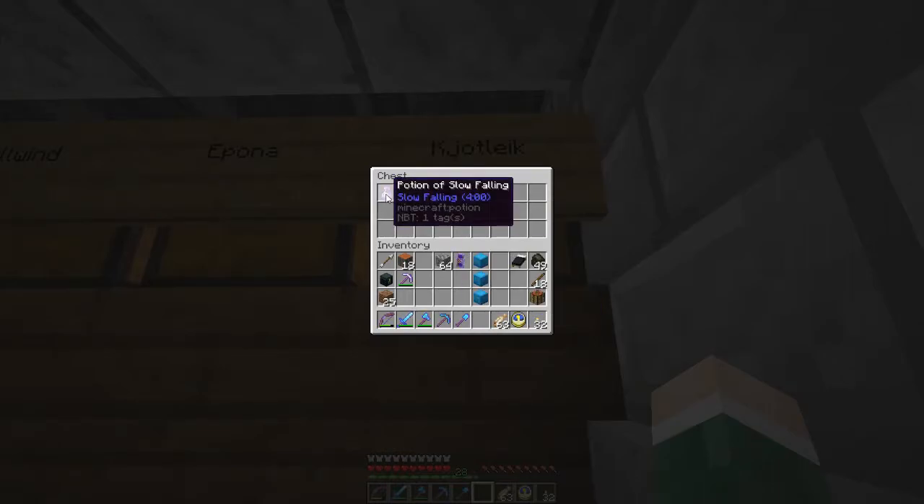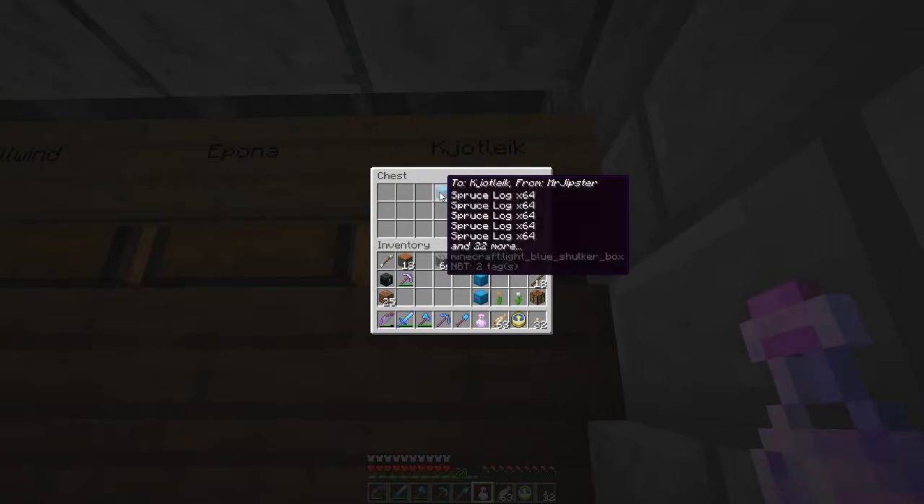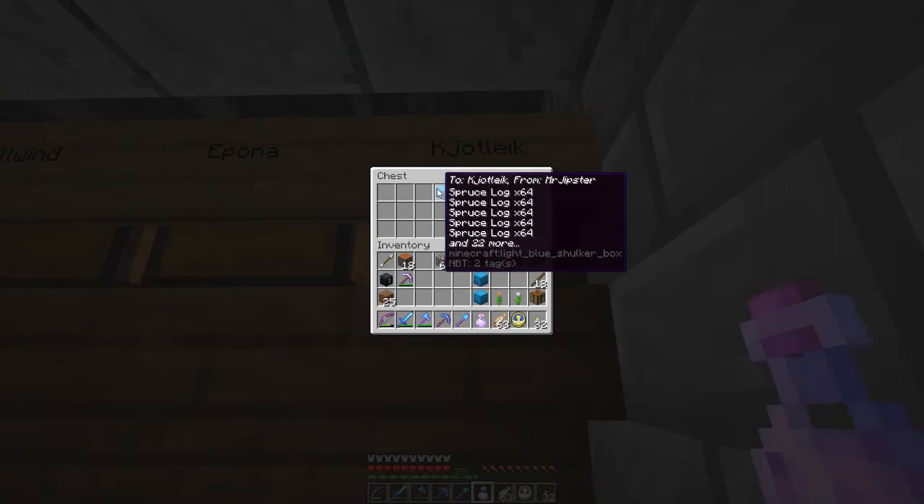We have one portion of slow falling - I'm going to grab that one. I have a white tulip and an orange tulip. And oh, Mr. Chipster has given me a whole shulker box with at least one, two, three, four, five items.